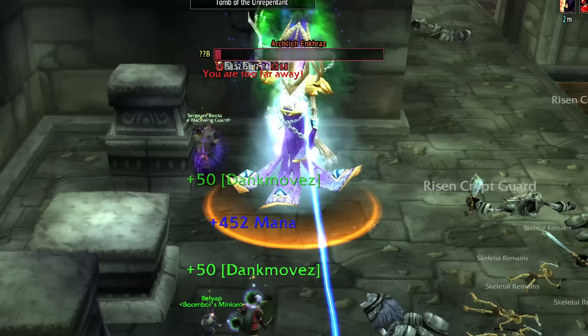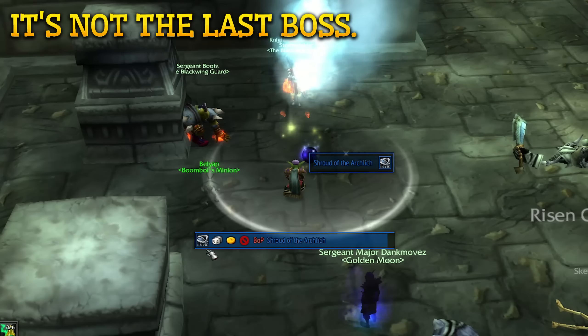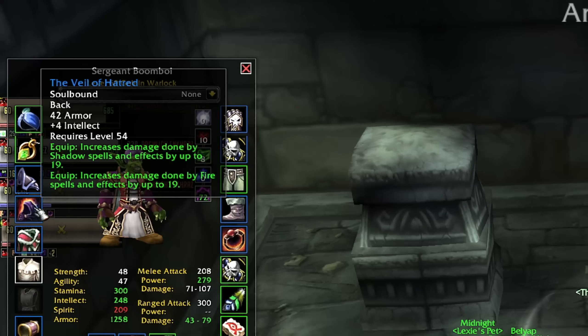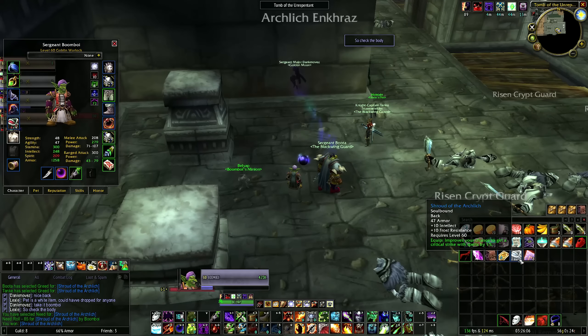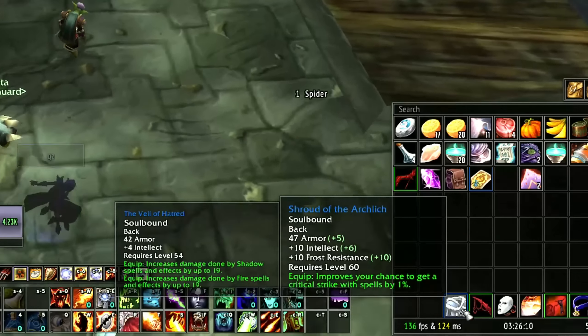Shroud of the Arklich — 10 Intellect, 1% crit. I don't think that's as good as my Veil of Hatred, which I got from Hateforge Quarry, and this comes from a level 60 dungeon. Isn't that crazy? They're telling me to take it, so I will and just hold on to it. Maybe let me know if that 1% crit is actually worth it. I think we're still continuing in this dungeon.